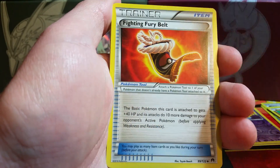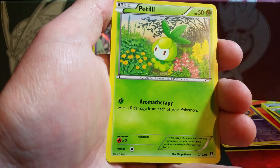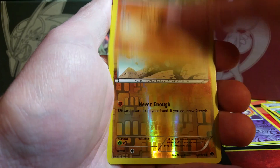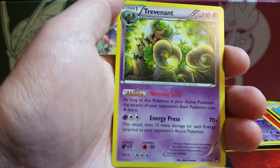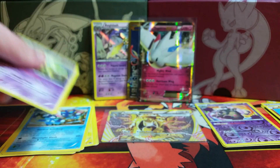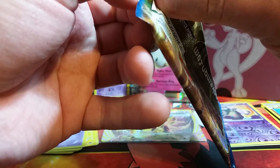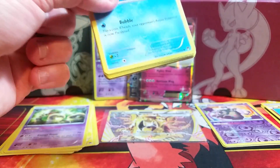We begin with a Mawile, a Fighting Fury Belt, a Max Potion, Corsola, Drowzee — those two seem to follow one another in most packs. Here is a Kricketot, a Pancham. Reverse holo is a Gible, and the rare is a Trevenant, doing some kind of dance there. Trevenant's a very cool Pokémon — I love that Full Art Trevenant EX from Primal Clash. I did pull that out of a Dollar Tree pack once and that was the highlight of my day.